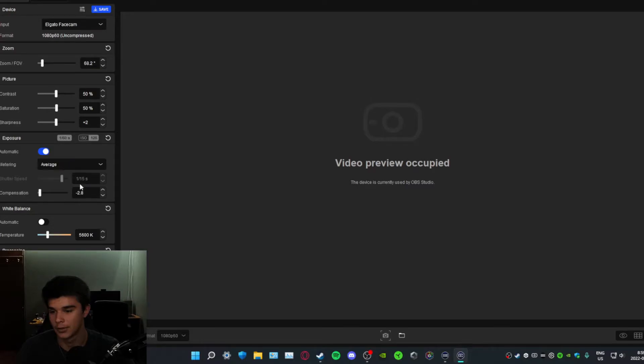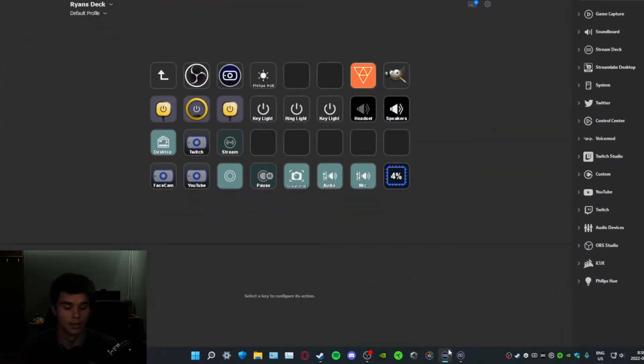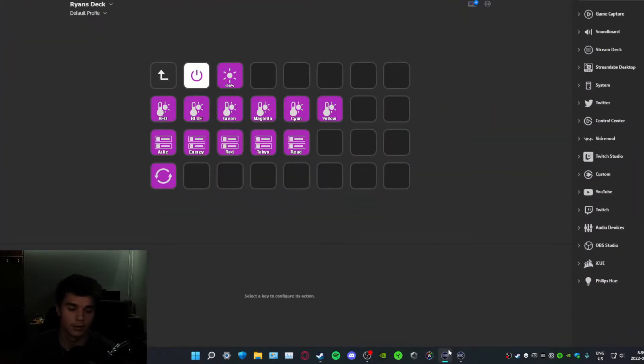I'm going to show you what I'm doing on my Stream Deck. I can go to red, which works out good for the camera, or like the Arctic Aurora — that one's also good. Then I can also adjust the brightness and whatnot. I just have it set to 100% to be as bright as possible. Anyway, we'll swap back over here.